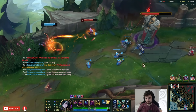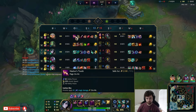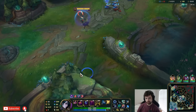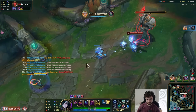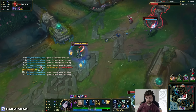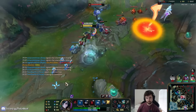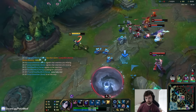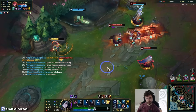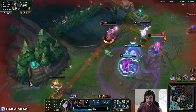I'll call for Shadow Flame for the execute damage on our abilities. Nashor's gives less AP now — strange. Everything feels like it gives more AP but Nashor's. That was really close to landing the fear. Oh my god, he won't die! The Janna healing is so crazy!